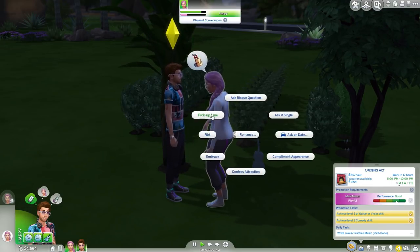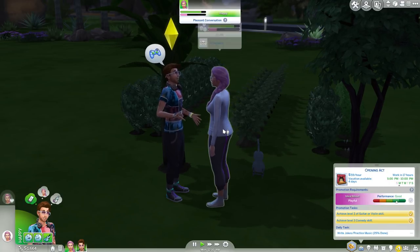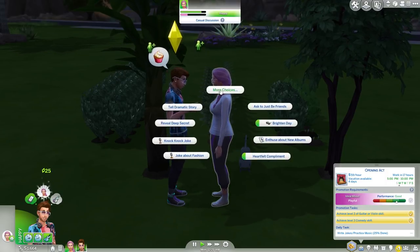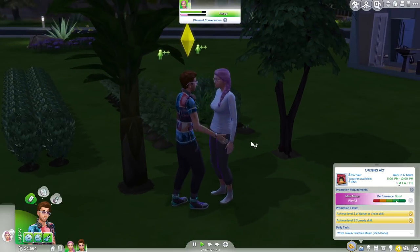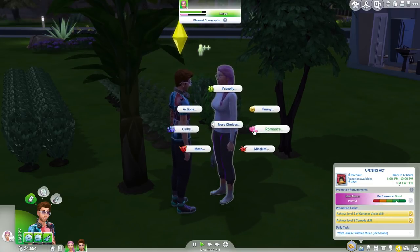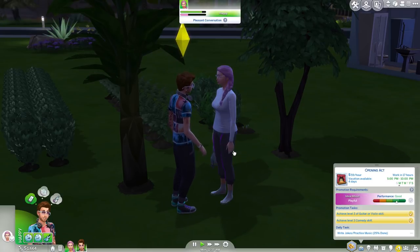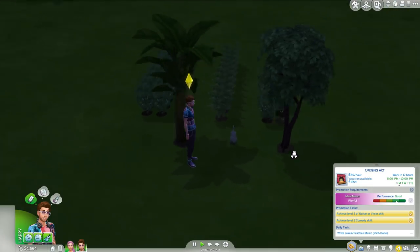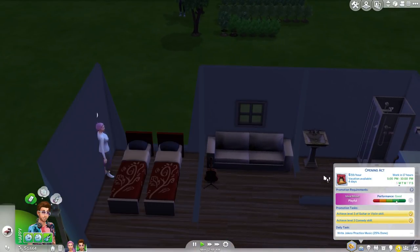I want to do some more romantic options though. Let's just flirt a little bit. Embrace maybe — that's usually quite a safe one. It's quite a romantic little spot in the garden. I'm going to keep going with the romantic ones. Let's embrace. Oh they're so happy — look at them! Oh apparently they're off to do other things now — she's going inside, she's going to bed. Oh well, at least we tried.